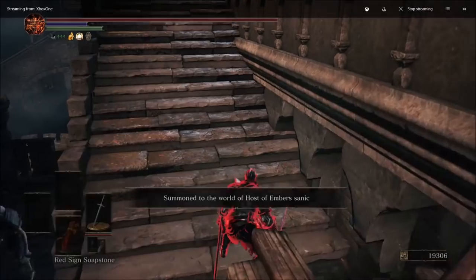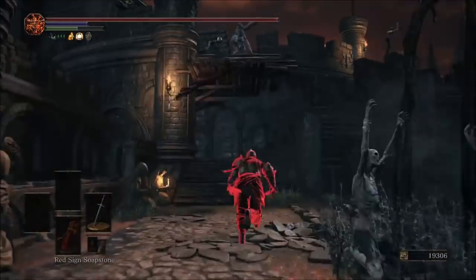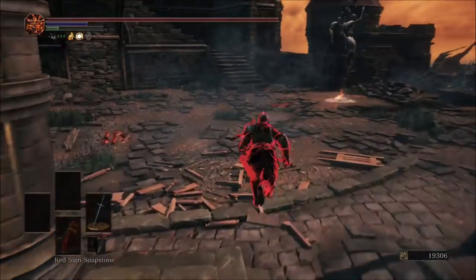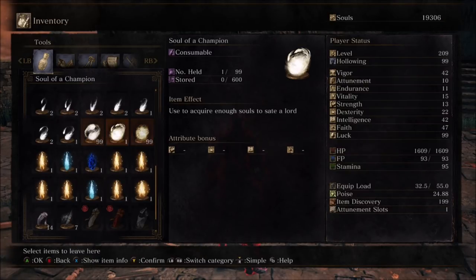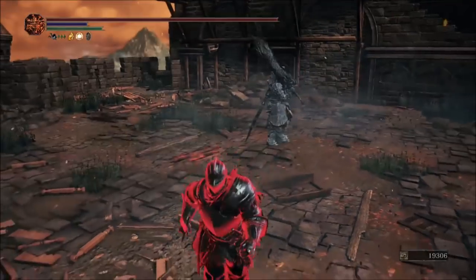Now you are going to get summoned in as an invader and you're going to run up to your designated buddy. Once you get up to your designated buddy, go ahead and go into your inventory, get to the items you'd like to drop, push leave selected, click A on the item you want to drop and then click A on another item you want to drop. Press Y and press yes.